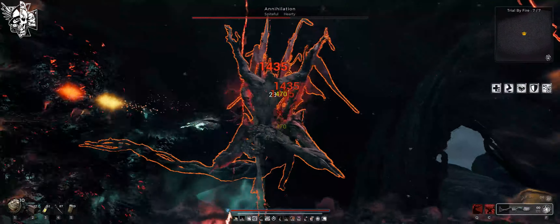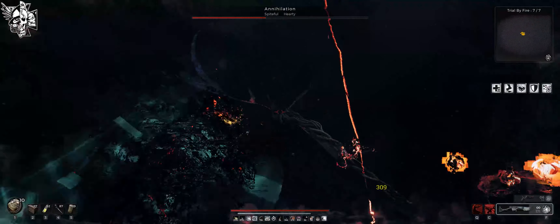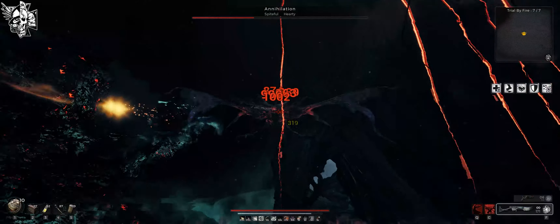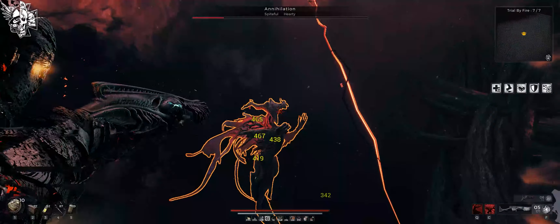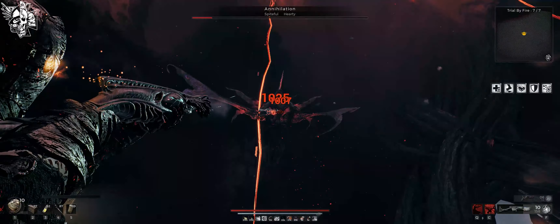Swiftness and Footwork are kind of bread and butter for gunning, so you can strafe and shoot and dodge a lot of attacks that way — it's good for DPS uptime. Vigor and Siphoner are there to hopefully not get one-shot, and if I do get hit, hopefully leech back up to full. Spirit is here to help sustain Dreadwalker through the Leaking Gemstone, and Endurance because we're going to be rolling a lot.